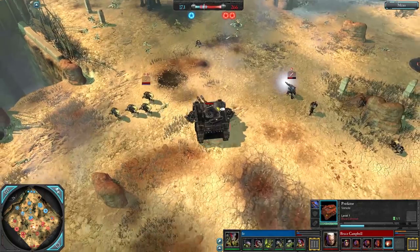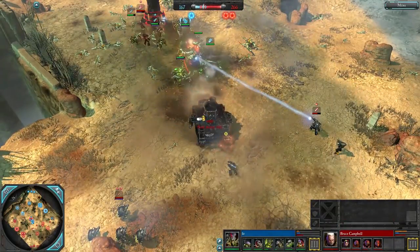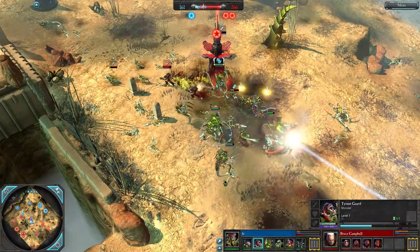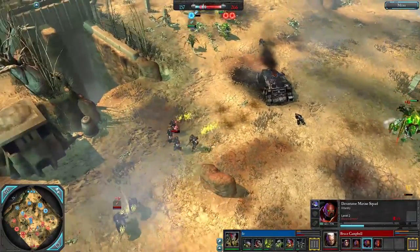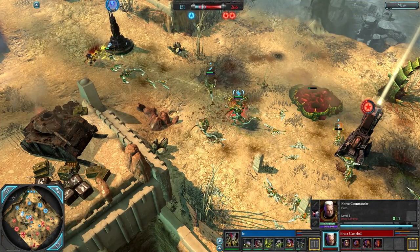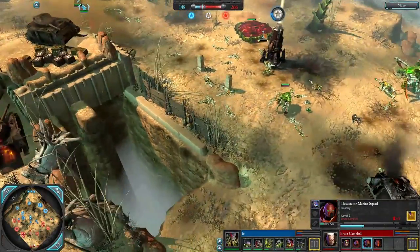Rear armor hits coming in from the Hive Tyrant, from the Carnifex, and from the Tyrant Guard as well — that's heavy melee and Venom Cannon armor-piercing damage. The Predator was extremely short-lived. The ASMs are going to disengage and the Devastators are going to get run over by the Carnifex, even losing a model just to the melee charge. The Force Commander is still without Artifice's Armor and will need to consider some more upgrades. Bruce Campbell will also need to consider getting some Assault Terminators to deal with the Carnifex since the Predator has now gone down.